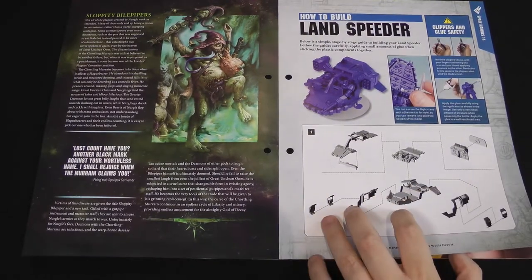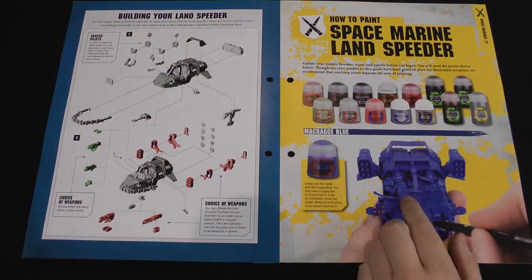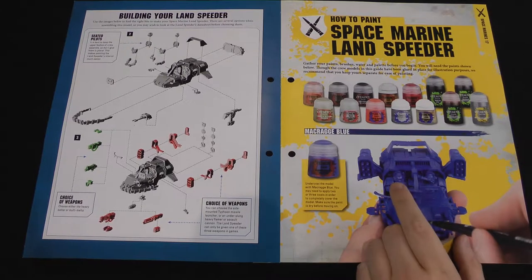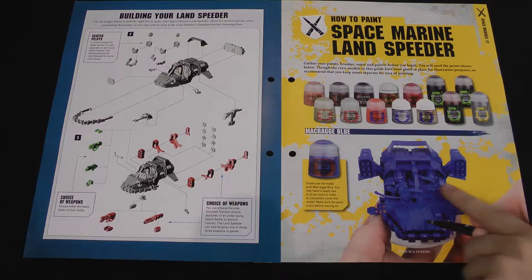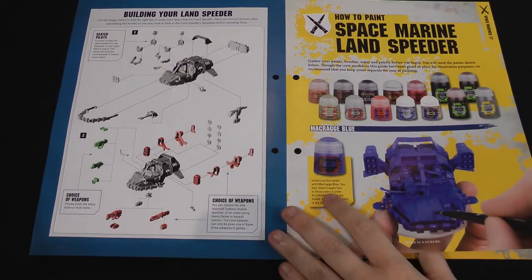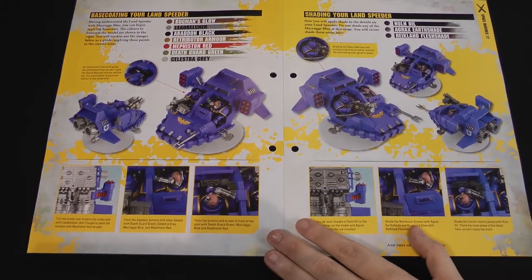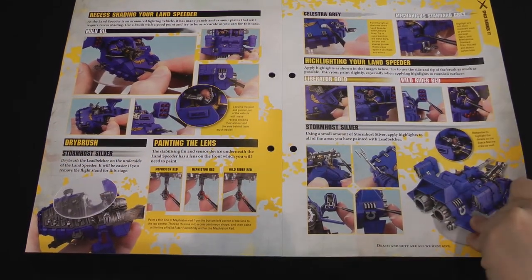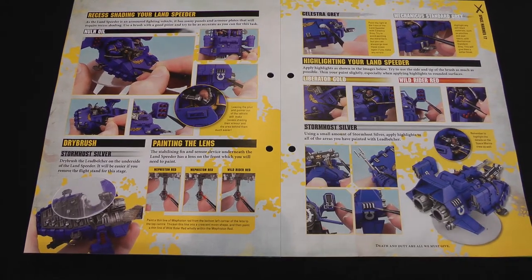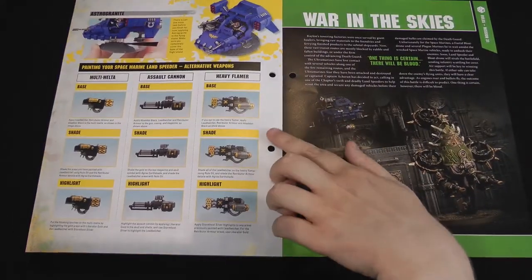Here we've got our build guide for the Landspeeder. This is another quite old kit, a bit like the Scouts. You've got a choice of weapons — the gunner in the seat can choose between the heavy bolter or a multi-melter. You can also have an underslung assault cannon, an underslung heavy flamer, or the Typhoon missile pods, which is how they built it here. Like the Scouts and the Plague Burst Crawler, I've actually magnetised mine so you get the choice of weapons. The paint guide is very simple, fairly similar to the Dreadnought — mostly blue with some gold, with a few small details like lenses. It's much easier to paint the crew and then glue them in, keeping them separately.